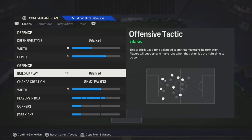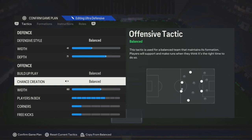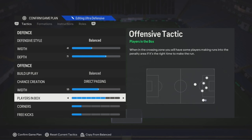Build-up play: you could play either long ball, slow build-up, or default. The chance creation depends on how you want them to play — you could either play direct passing, but if you know how to keep possession, leave it on possession. As far as your width goes, anywhere from like 50 to 60.